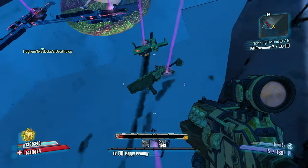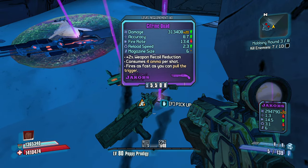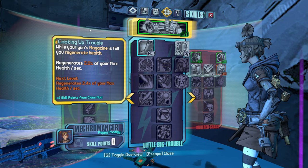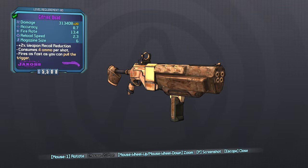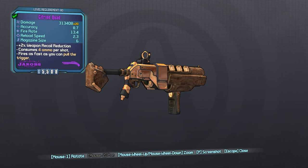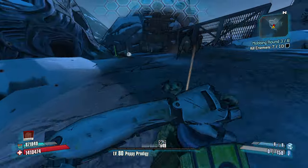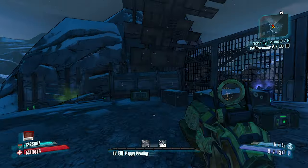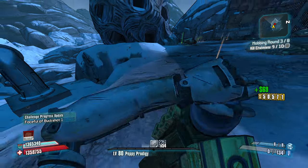Oh, another quad! This one — just look at it, it's kind of insane. Let's grab it. I think that's a matching grip quad. I don't think that's a TDR one — I think that's the Jakobs one. That might be an almost perfect roll.